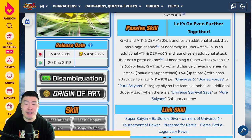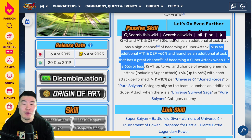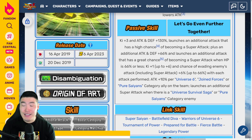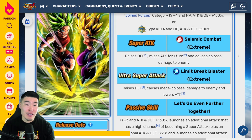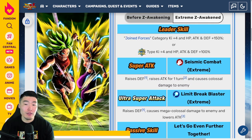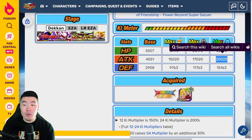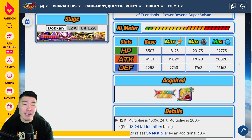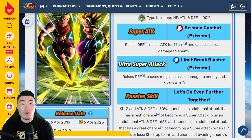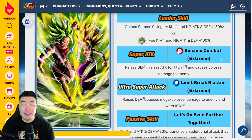They could launch up to six super attacks, and that's just crazy. And even if you never fall below 66% HP — if your team's too tanky — that's still up to five supers, which I think is pretty good. They don't get any additional stat boosts since LRs don't get stat boosts with EZAs, which is unfortunate. But they'll still get super tanky in longer events, especially with the additional super attacks stacking defense even faster now.